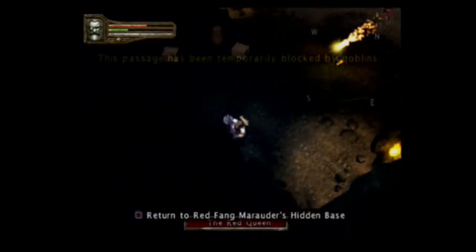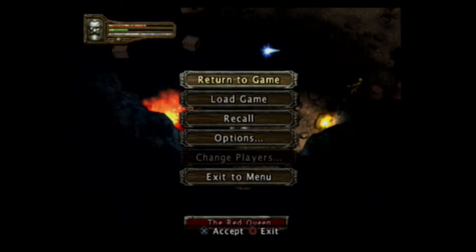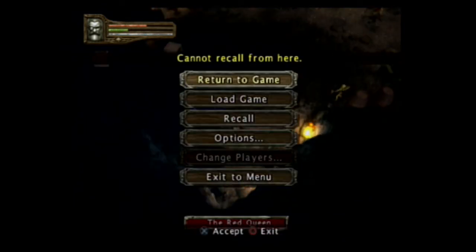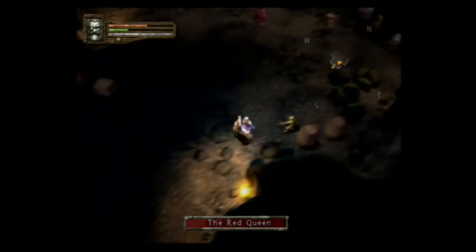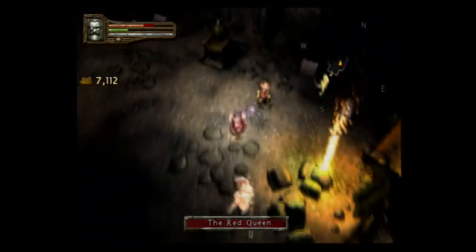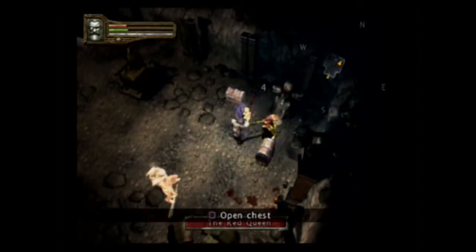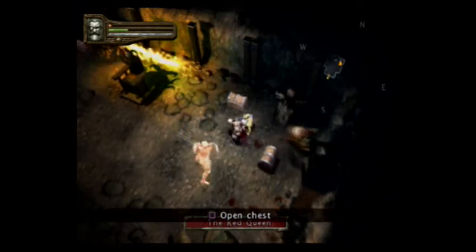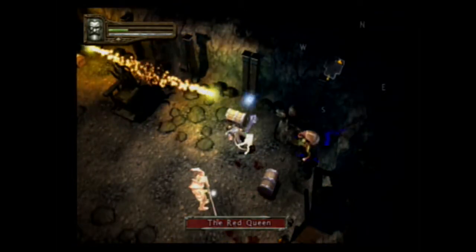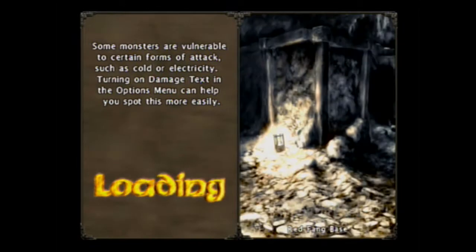No, Red Queen, I don't want to fight you. It's temporarily blocked by goblins. I can't recall from here either. Okay, I guess we're going to fight the Red Queen because why not. The first thing is kill the magic user. Also — wow, I'm dead. I didn't even get a chance to save, because I'm stupid and thought I was picking up an item. God damn it.